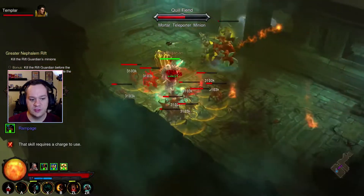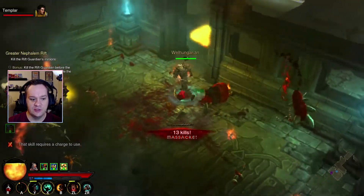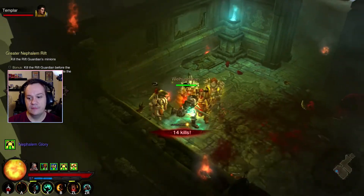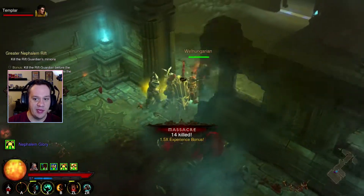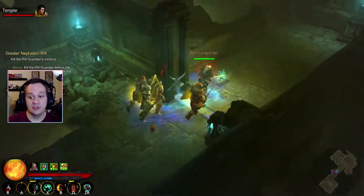Furious Charge is cool — if you hit four or more enemies, it actually refreshes itself, which is pretty neat. So you can zip around a lot if there's a big pack of enemies, or if you need to make a quick escape and you're getting assaulted.